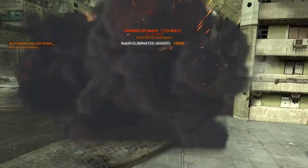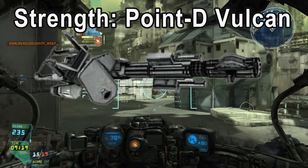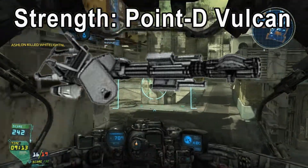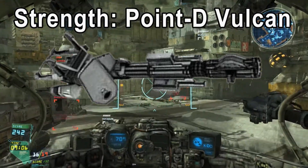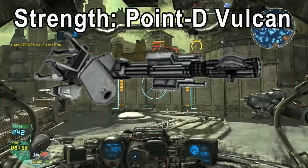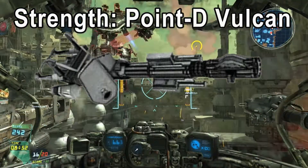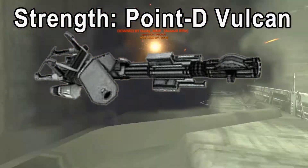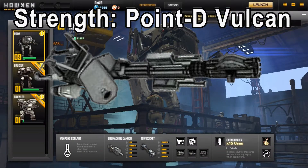The Point D Vulcan, which is the prestige weapon, is the Berserker's strength. Even with the spin-up time and high heat generation, a skilled pilot can make short work of any mech. It has reduced range and accuracy compared to the assault rifle, which forces the pilot to move much closer to the fight than usual. Combining this weapon with the special ability makes you very difficult to take down — it's great for surprise attacks. Include the TOW rockets and land as many bullets as you can on the target. With the right combination of weapons and pilot, the Berserker has great potential to be one of the best mechs in the game. It is extremely deadly — do not underestimate it.